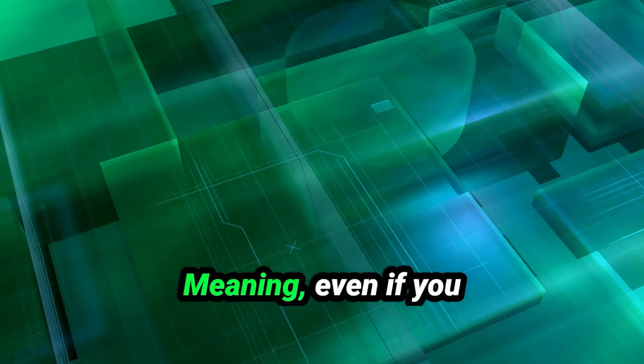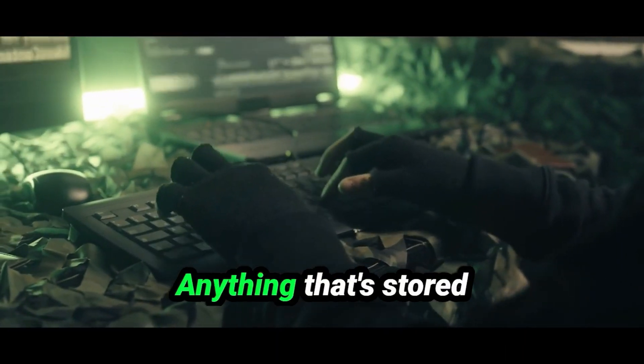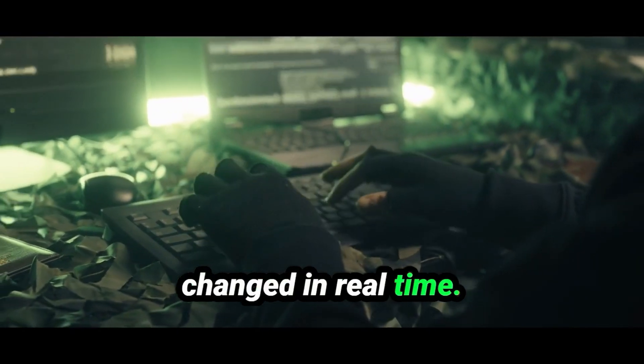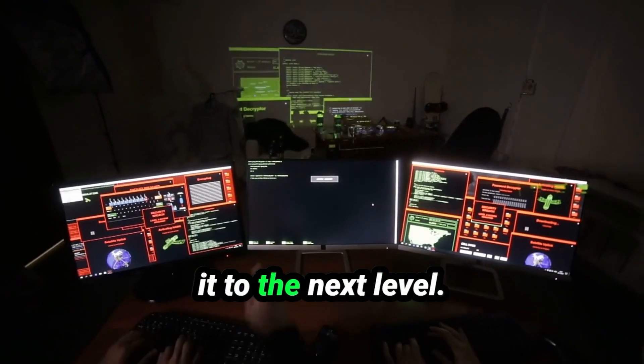Hackers can also freeze these values, meaning even if you take damage, your health bar stays maxed out. And it's not just health — speed, jumping height, even ammo counts. Anything that's stored in memory can be changed in real time. But memory editing alone is just a starting point. Advanced hackers take it to the next level.